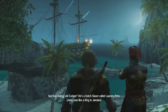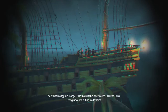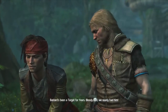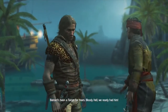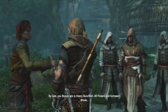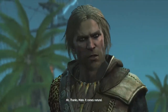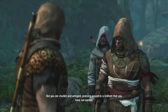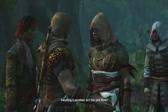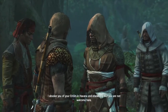Who's out there? See that mangy old codger? He's a Dutch slaver called Loren's Prince, living now like a king in Jamaica. Oh, you're going to go to Jamaica soon. Thanks mate — it comes natural. But you're churlish and arrogant, prancing around in a uniform that you have not earned. Oh yeah, I put a custom outfit on — it's like from getting killing leopards or something. It's kind of awkward.